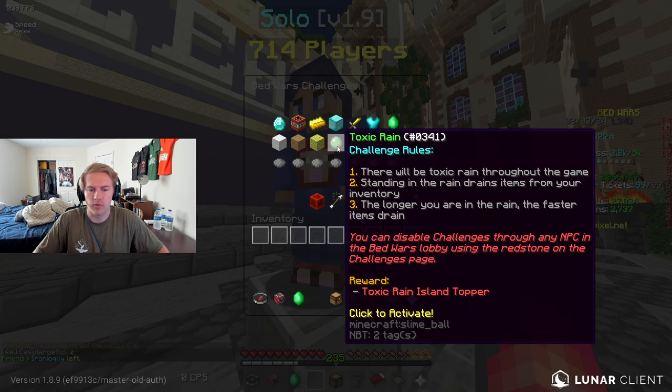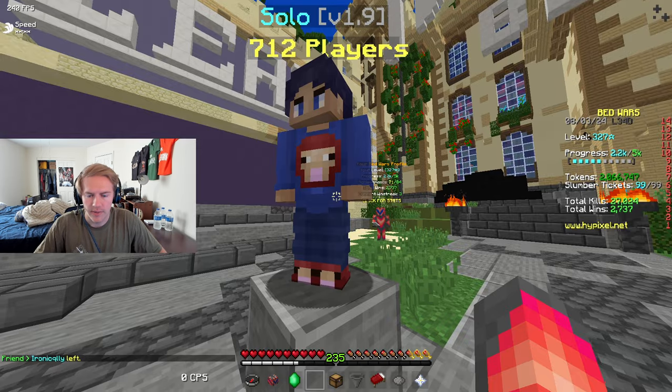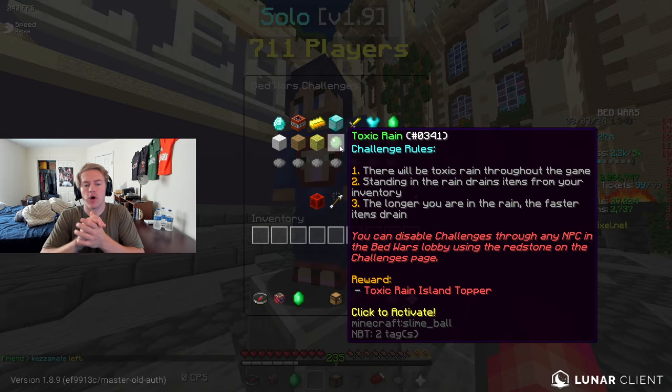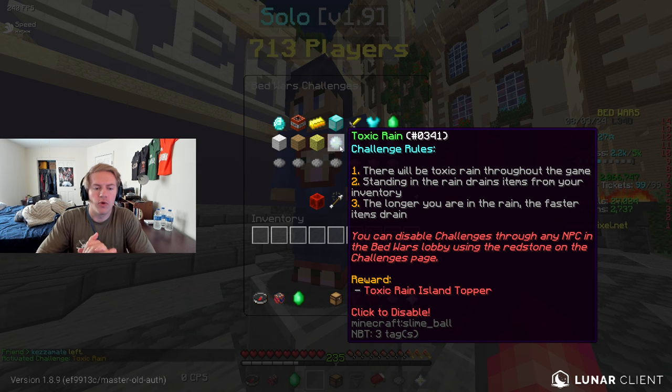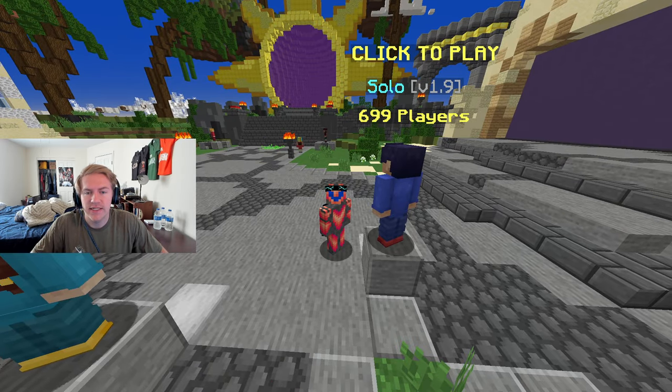Today guys we are doing the toxic rain challenge. So there's some rules to this challenge — we're going to activate this real quick. There will be toxic rain throughout the game. Standing in the rain drains items from your inventory. The longer you are in the rain, the faster the items drain. The reward for this is a toxic rain island topper.